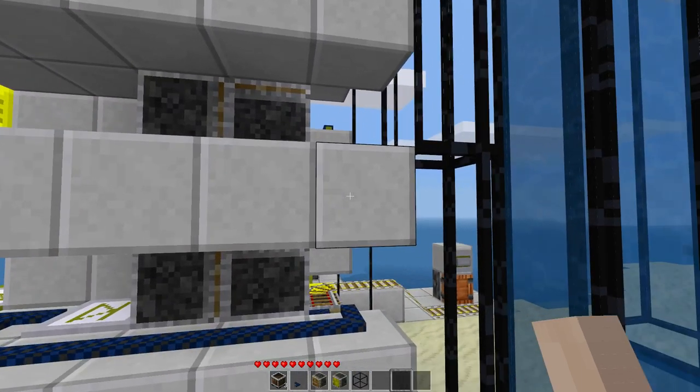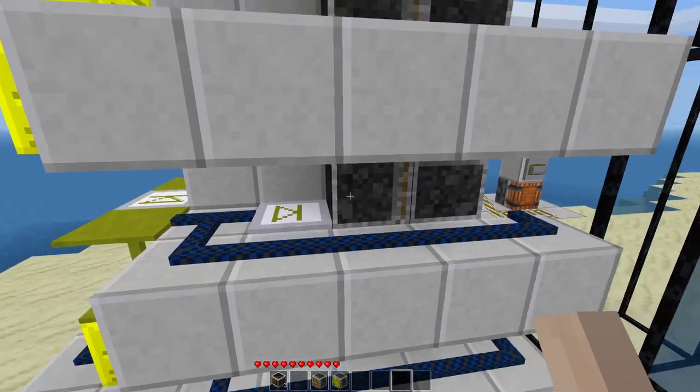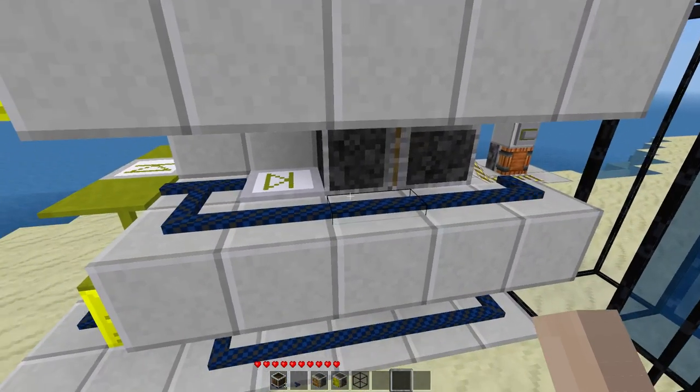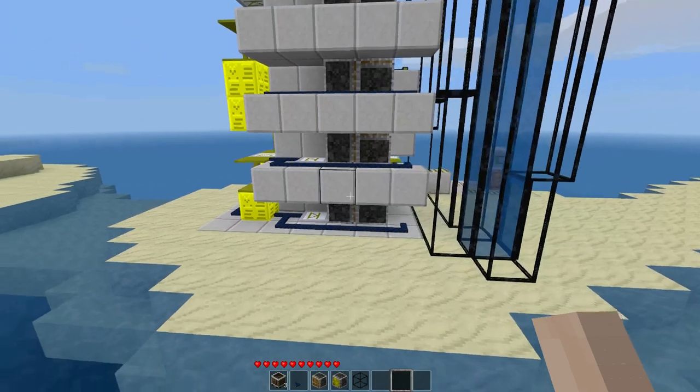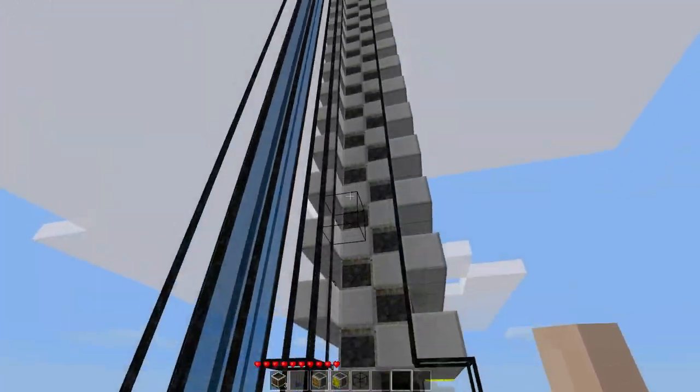And then once the signal is gone, this will be the first one to go down, so that when it gets through here, this piston will pull it back. And that is kind of the whole idea behind this thing. So let's see how to build one.